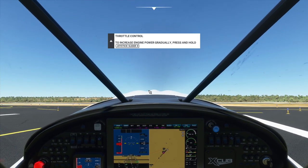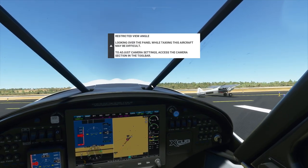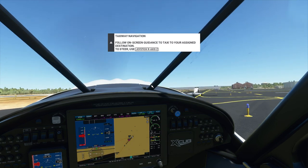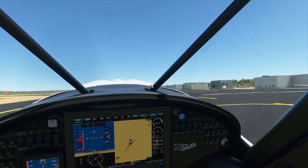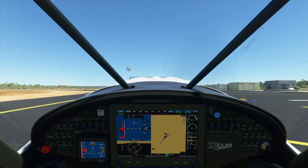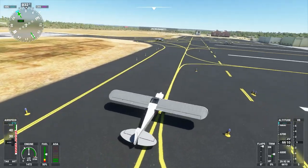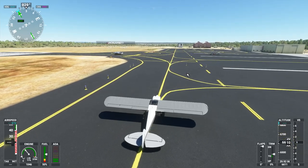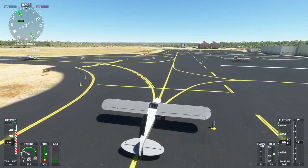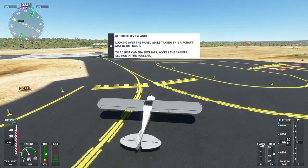Right, let's get flying. You are disgusting, man. Right, here we go. All I can hear is a plane creaking. I can't see you at all, so you're going to have to let me know when you turn onto the runway. I'm turning. Oh okay, I've got loads of space. Restricted view angle - looking out of the panel while taxiing this aircraft may be difficult, adjust camera settings.